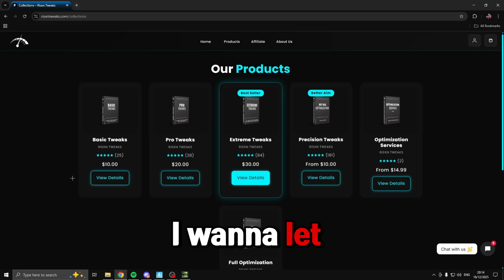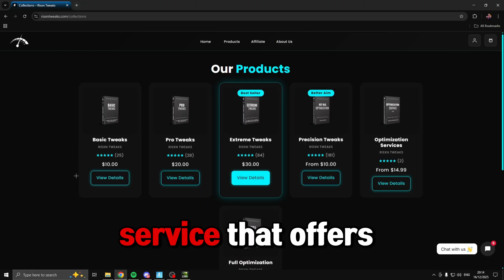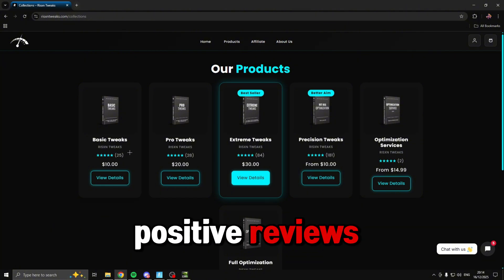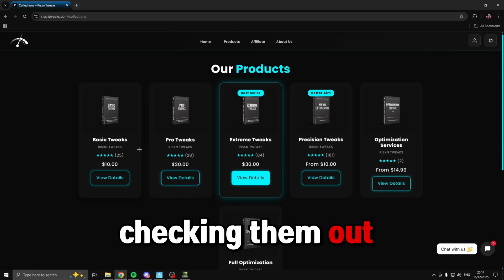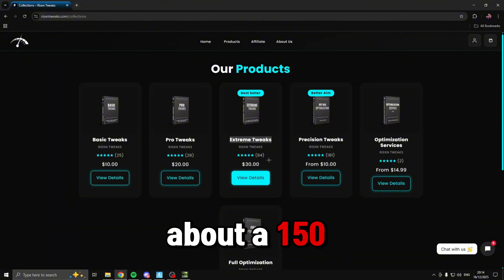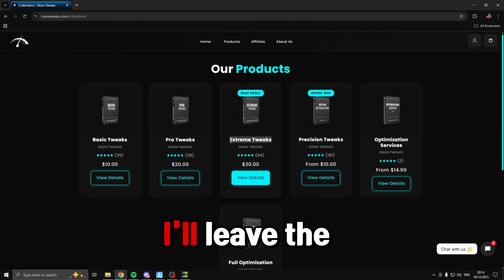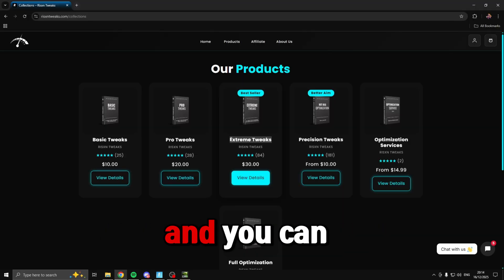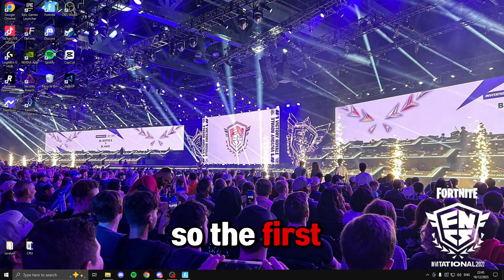Before we continue with the tweaks, this video is sponsored by Risen Tweaks. Risen Tweaks is a tweaking service that offers different tweaking packages with tons of positive reviews and they're super cheap. After I used their extreme tweaks and compared them to a stock Windows install, I was getting about a 150 FPS boost. I'll leave the link in the description — use code 'roughy' to save 15% off any pack.